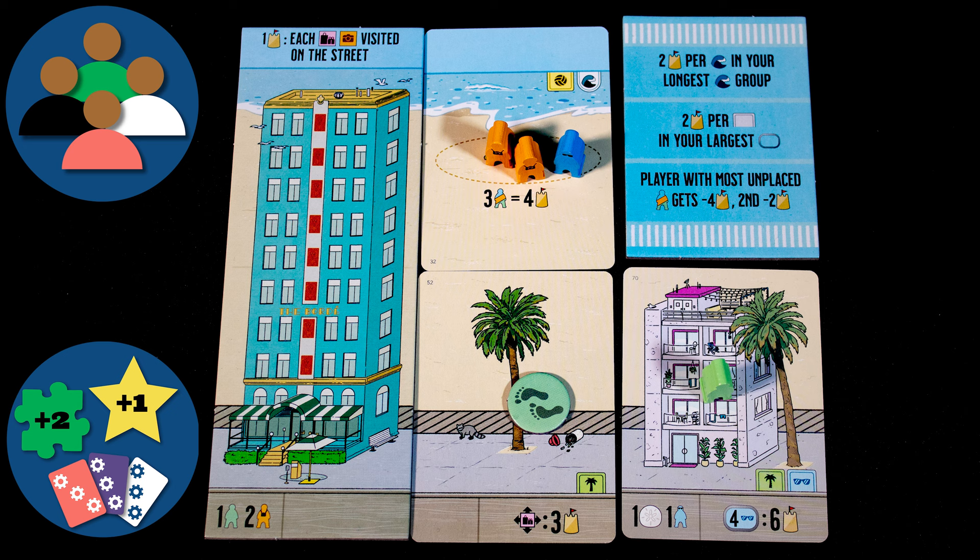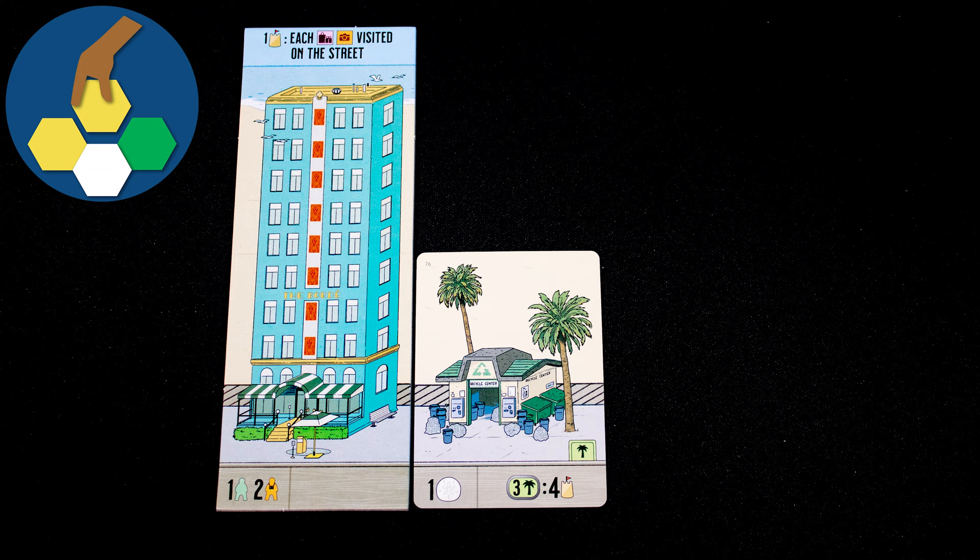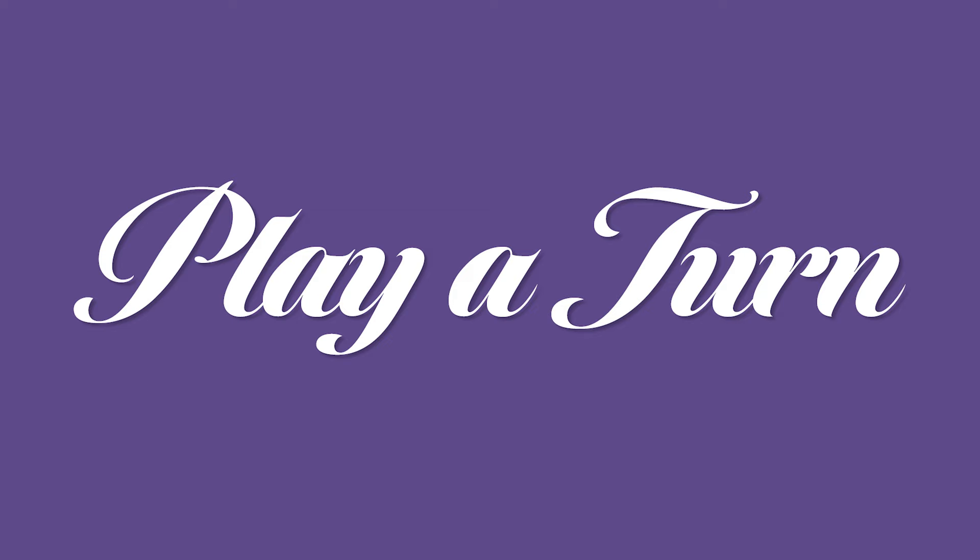The game ends once one player has placed their 14th card. Finish the round, move some meeples, and then score. The winner is the player with the most points, and you get these from the objective card, moving meeples, placing cards, and money drafting. Each turn you will draft at least one card from the display. Tile placement cards are then placed onto your player board. Many scoring opportunities are based on collecting cards with the same icons.